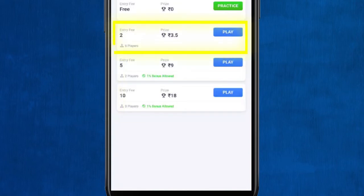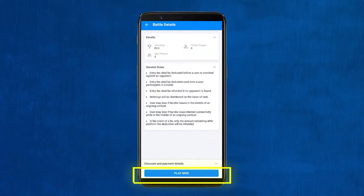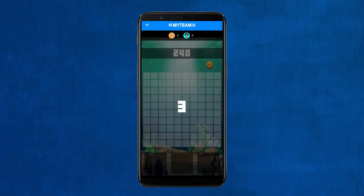After you select a contest, you will be matched with an opponent and the game round will begin. Here, the real-time score of yours and your opponent is shown. You get 240 seconds to play a game round.